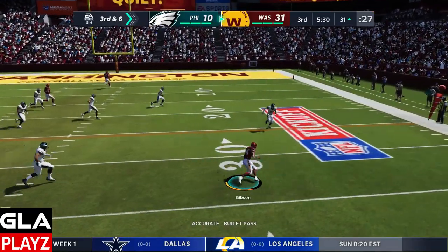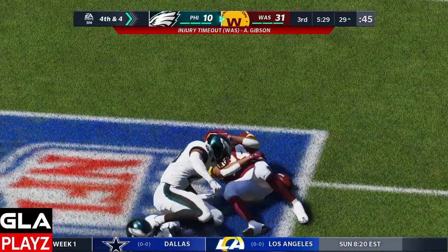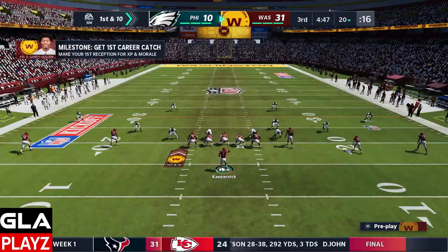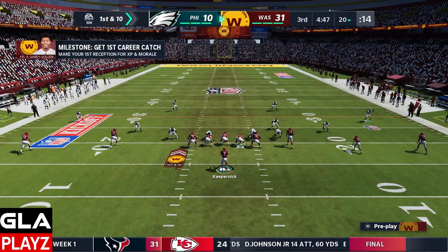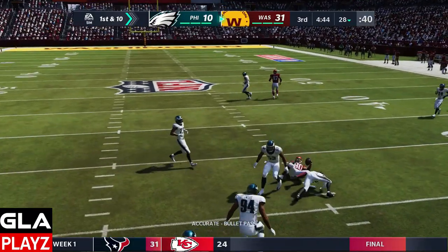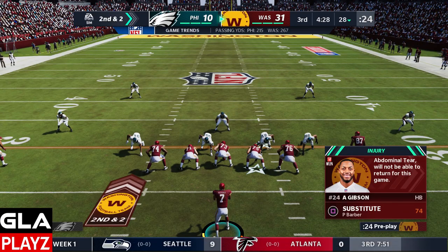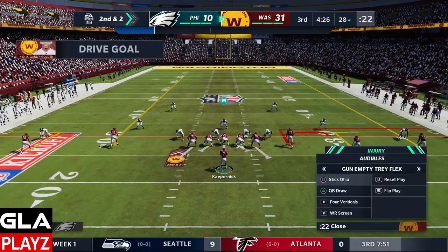Got Gibson in the flat, see if I can make a man miss — nope, he's gonna get tackled at the 29 yard line and he's going to be injured. First and ten at the 20 yard line. Got Inman on a slant, give him about eight. Gibson unfortunately got hurt, so Payton Barber is going to be our running back.